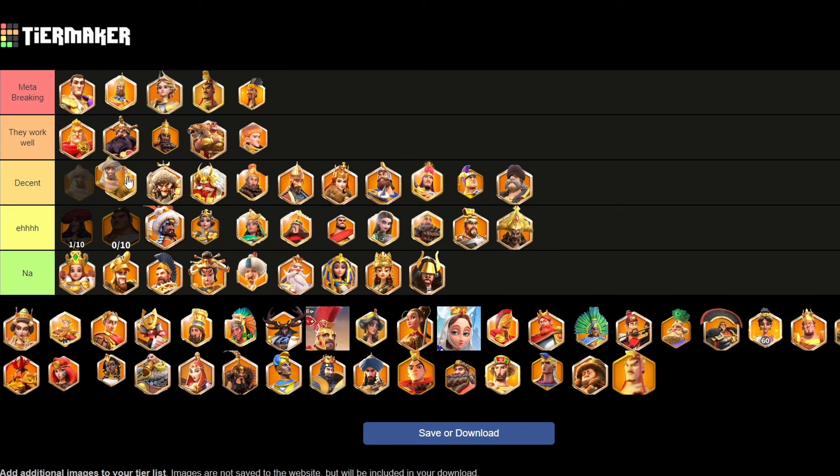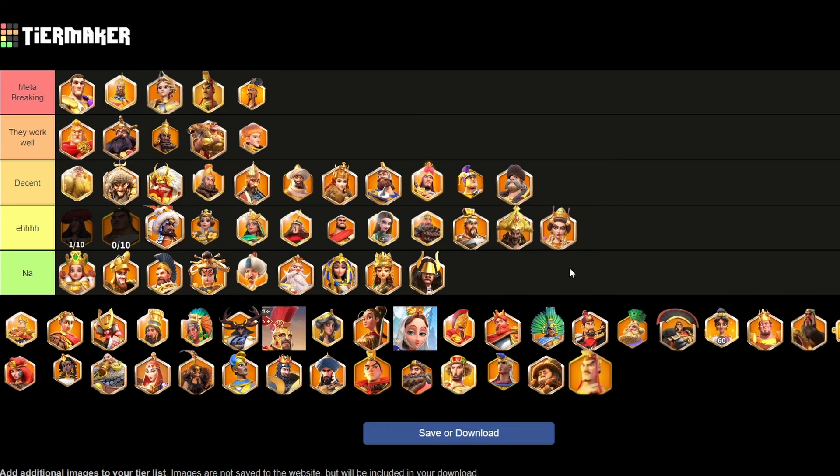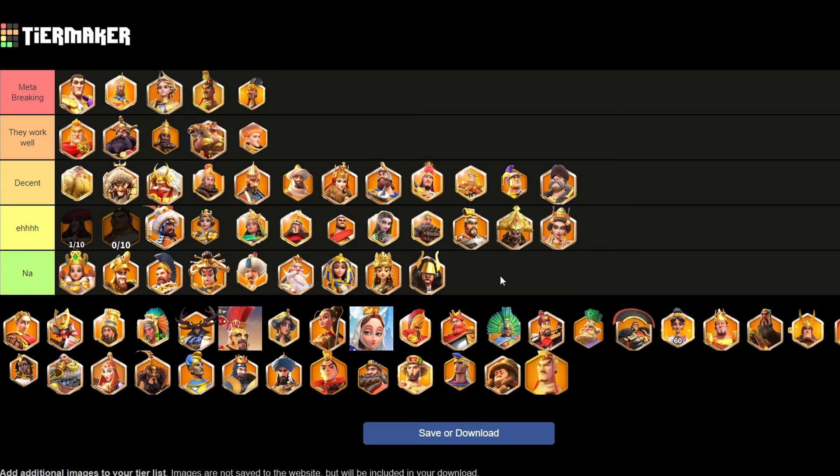Tarek Ibn Ziyad I'm going to put into decent. He is an okay punchy infantry commander, nothing too crazy — all around pretty normal in terms of commander power. Theodorat does have AOE so I'm going to put her in the air tier. If you have her expertise from a while ago and have no other commanders she can work, but it's just not even close. Bertrand is fairly tanky actually, single-target damage, and since your opponents can't run away from you he can get some value there. But it's not super punchy — that's his biggest problem — and if he was a little bit more punchy he'd probably be at least at the decent tier.